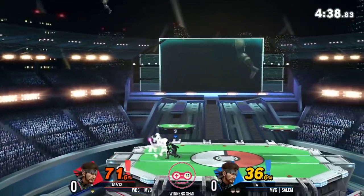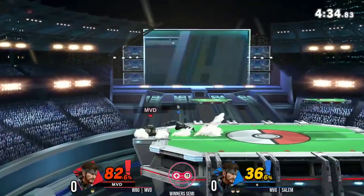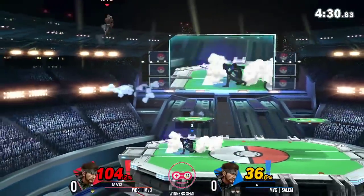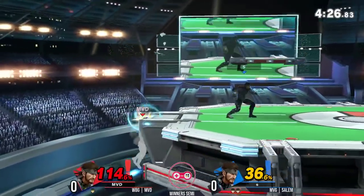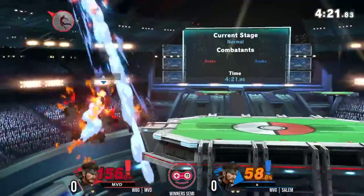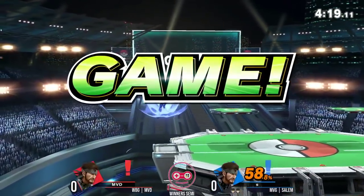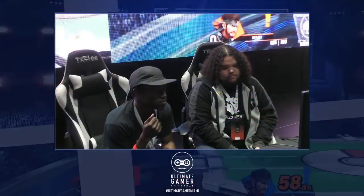This is a character that can be changed and adapted quite a bit with all these different projectiles and explosions and how the damage output comes as well. Three times already Salem has done Nikita into dash attack — it seems to cover every option on ledge there. And MVD now at kill percent. What in the world? Off the backboard comes Salem with that last stock — that was pretty filthy. That was a very dominating game one.